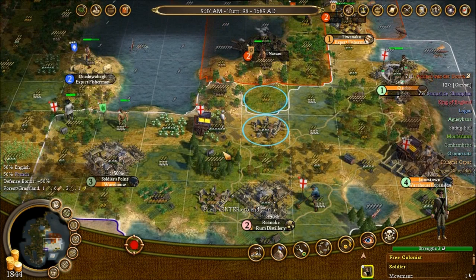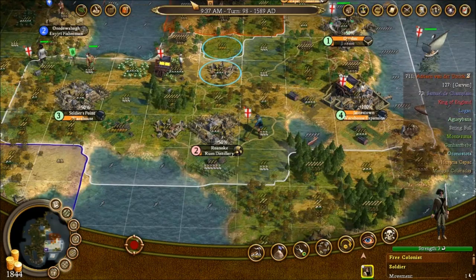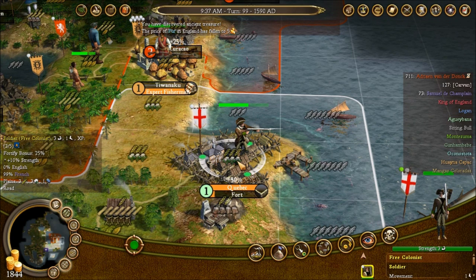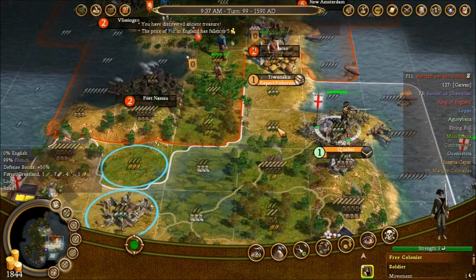We're going to be looking toward getting the economy going in this part. The turns going red means there's no one else that can move. We're going to have a bunch of people graduating from the school there fairly shortly — you were a soldier, right. Okay.